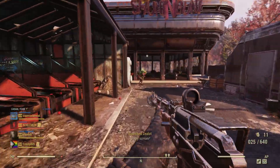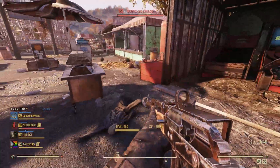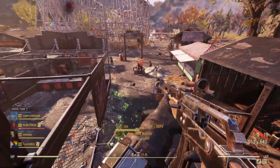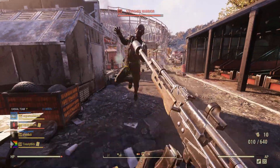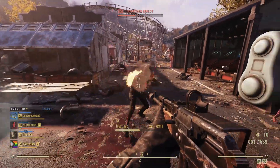In 2020, Fallout 76 skipped Halloween, leaving its players feeling tricked instead of treated. Instead, the Bombs Dropped event took the place of Mischief Knight. This year, Fallout 76 is bringing back the spooks with the new Spooky Scorched event, as well as the Bombs Dropped event later this week.